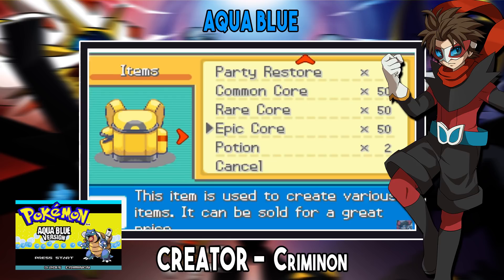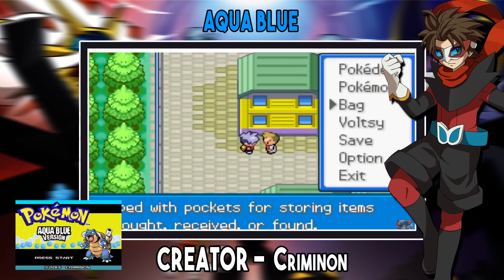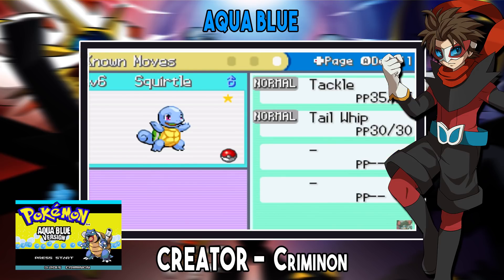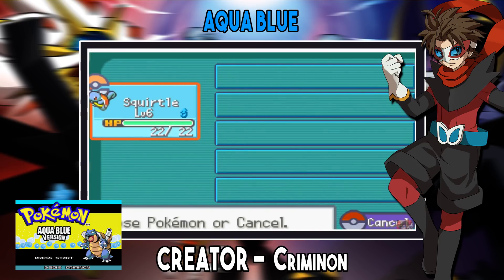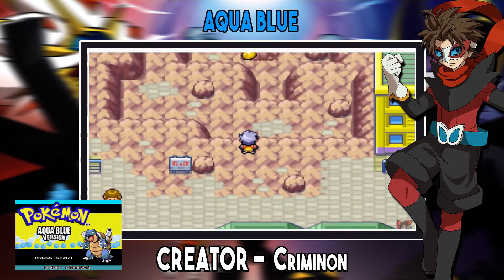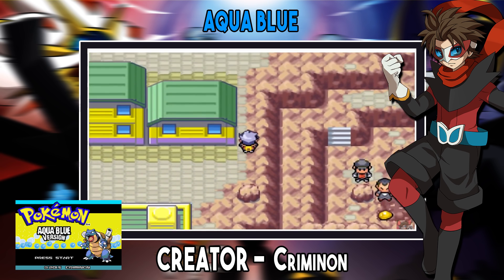Number 9: Pokémon Aqua Blue. Taking place after the events of Fire Red, you're an average kid living in Saffron City looking forward to your first ever Pokémon coming in through an ordering service. After several weeks of waiting, the day has finally arrived — Professor Rope contacts your mother and prepares to meet you at the Saffron City Pokémon Center. However, when you arrive, things don't go quite as planned. When I played this game it was a little buggy, but still good. It has a cool feature where when a Pokémon faints it becomes a ghost — it felt a bit like a Nuzlocke but without being a Nuzlocke.